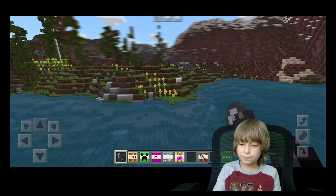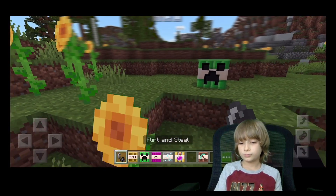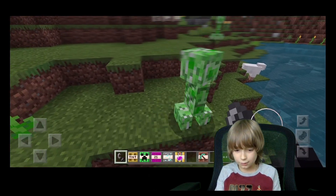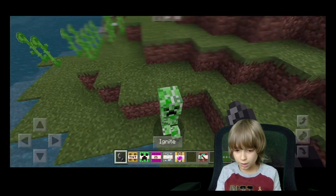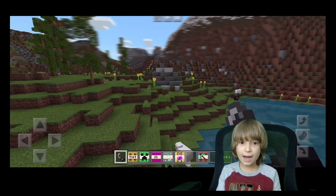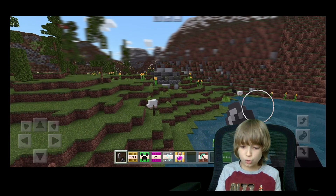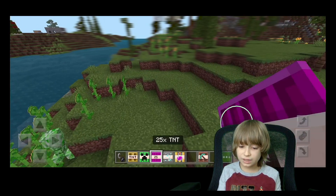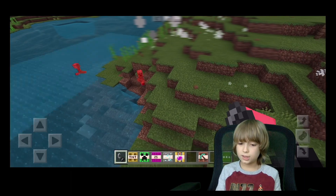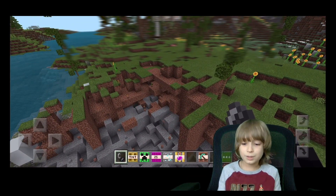Let's try the Creeper TNT. It's going to spawn creepers. Look at this — this is such a cool map. The creepers act like normal TNT, you can explode them. That's so cool! The 25 Times TNT — it's going to be like the others, right? Not really — it's a little bit bigger.